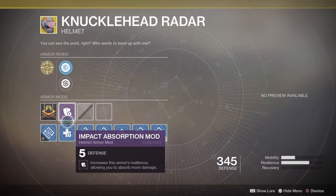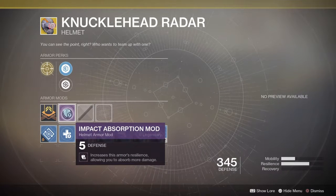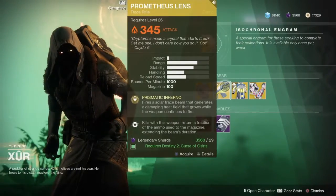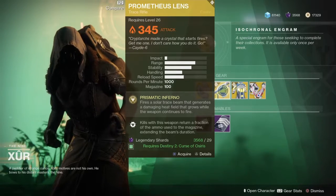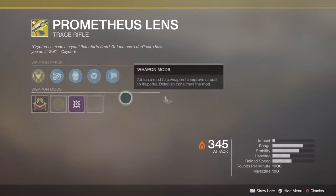It has increased resilience or increased recovery, and comes with the impact absorption mod so you can take more damage, plus it adds five defense. I don't have an ornament so I can't show you that. We have the Prometheus Lens for 29 legendary shards, which requires Curse of Osiris.